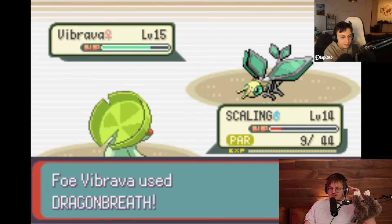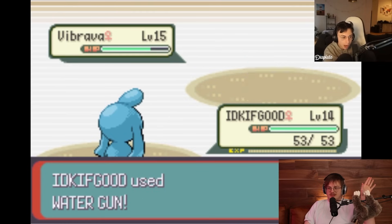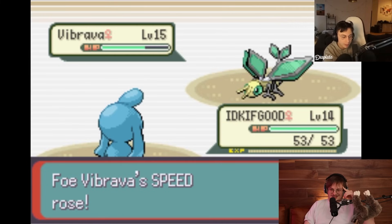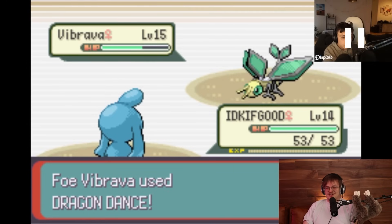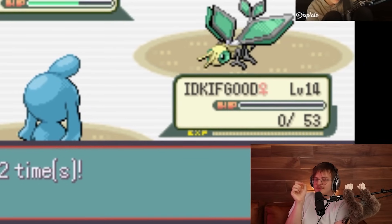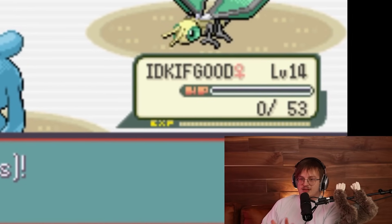Come on - one more, one more! He's getting so unlucky. One thing that's also interesting - a really niche AI quirk - the fact that this has Bone Rush means the AI only sees Bone Rush as having the base power of hitting once, because it's a multi-hit move. So even though it has a kill, it's often going to go for Dragon Dance instead, because the AI doesn't see the full multi-hit damage. This can work to his advantage here.